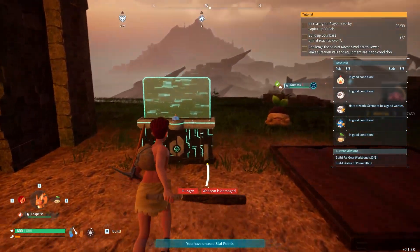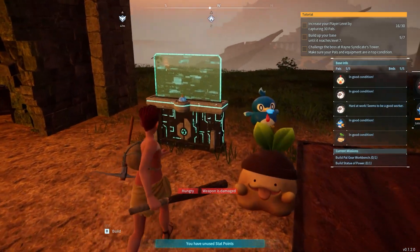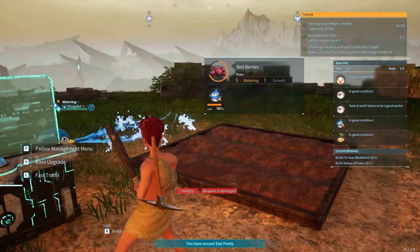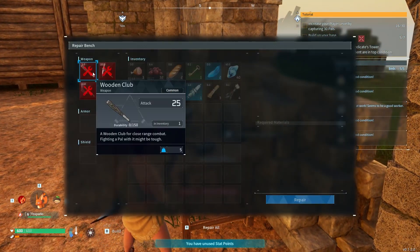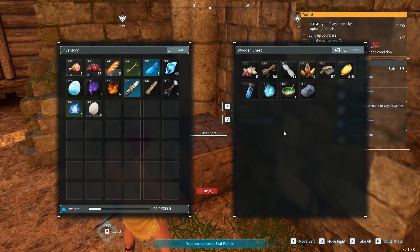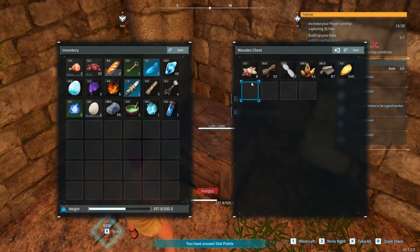Come back here — this is your job, go and water it. Do I have any pal with growth? I think growth happens on its own, not done by a pal. Let me repair my tools. I have everything I needed. If I have stone and wood in my inventory I can actually access that — great feature, I love that.